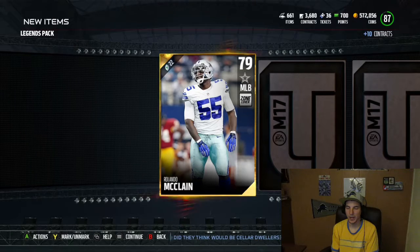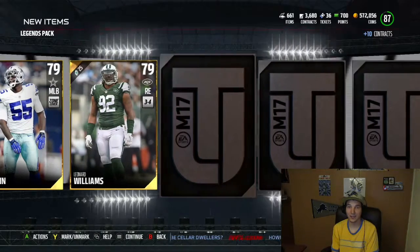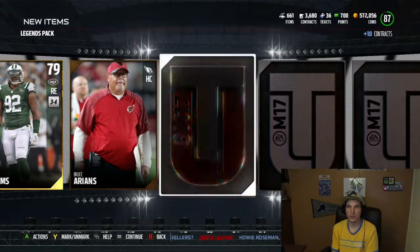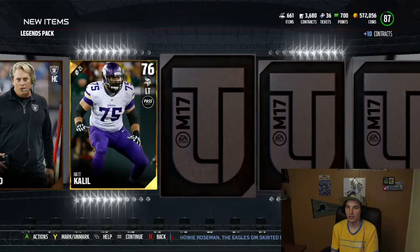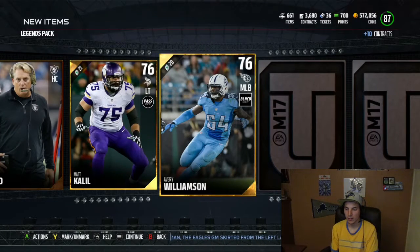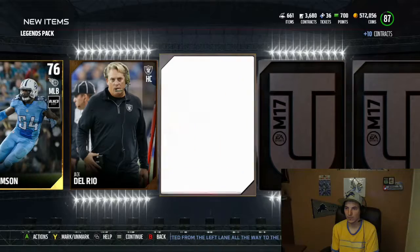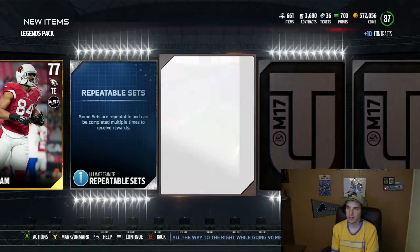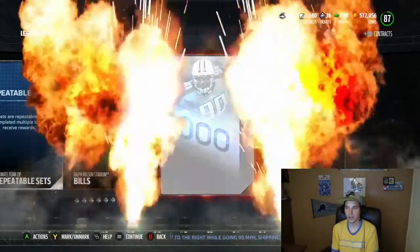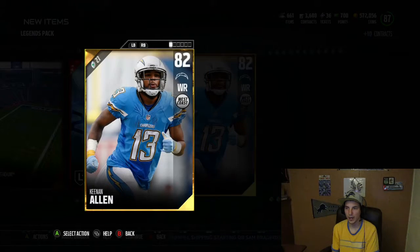So our first legend pack of Madden 17. We get a McLean 79, and that's not bad right away. A 79 and Leonard Williams, so that's two higher-end golds you could say. Let's keep going and we're getting ourselves a Matt Khalil, Avery Williamson, and a Jack Del Rio. And we get hit with a Jermaine Gresham. This is going to be our collectible right here, and we get a Javon Kers collectible. We finish off with a Keenan Allen. Not a bad pool.